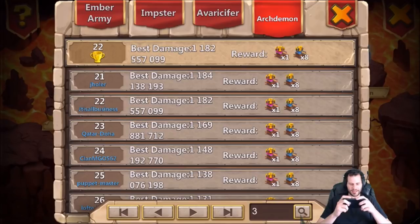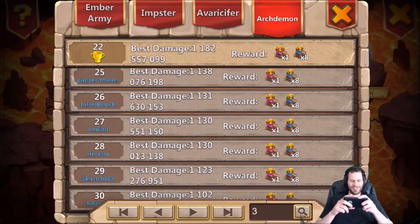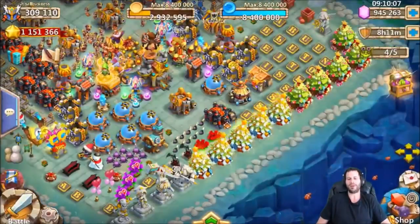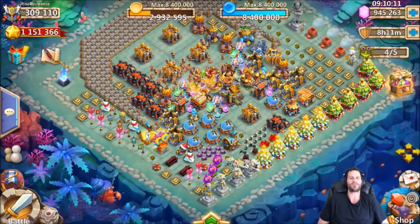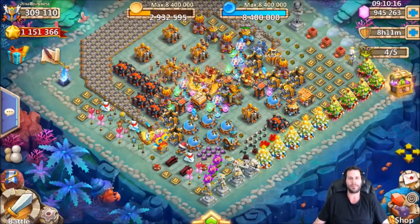That puts us at 22nd spot overall, above clan MGO — right where I'm supposed to be. That puts me above my boy Loafed as well. 22nd place, not too bad. Anyway guys, hope y'all enjoyed the video — good luck on that Archdemon. Remember to drop Tricksy Treat first and that invulnerability right after. Peace out.